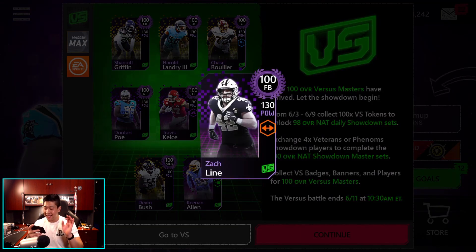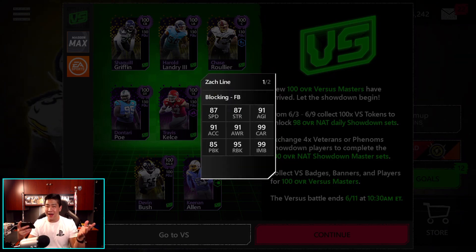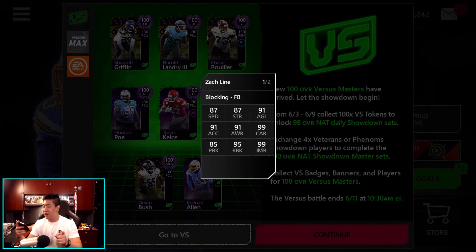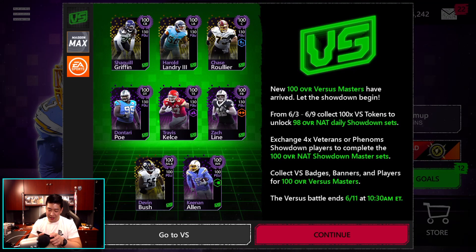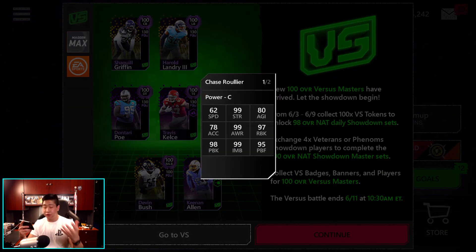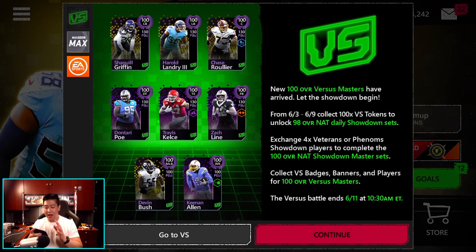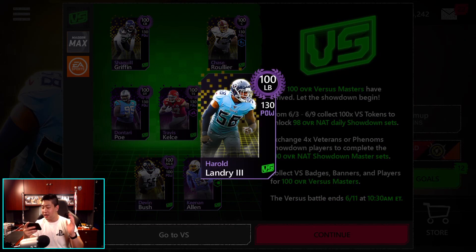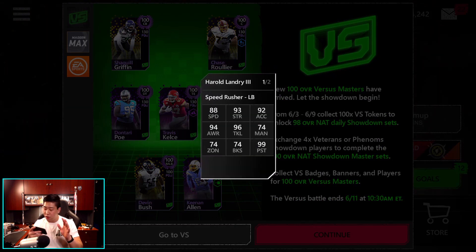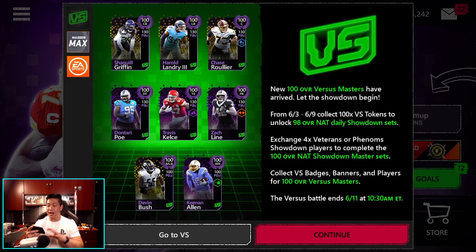Then we got Zach Line — fullback — if you guys need a fullback. He's got 87 speed, blocking at 99, run block at 95, and impact block at 99. Very great stats. And then you got Chase right here — a new center if you are vertical and need a center. You can Madden Max him as well. Then we got Landry, who's going to be 100 overall with 88 speed. I'm guessing a lot of these guys you're probably going to Madden Max.